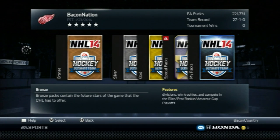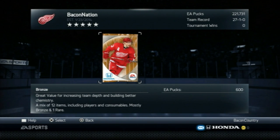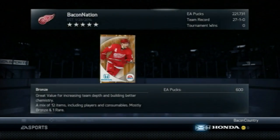It's simple — it's just the bronze pack method. And then we'll just open up this Datsuke pack. So we'll just get that open up right there. Cost 600 pucks to open up that bronze pack.